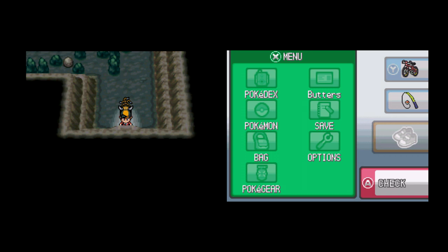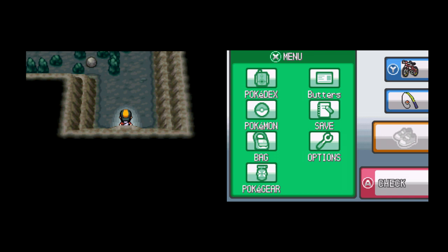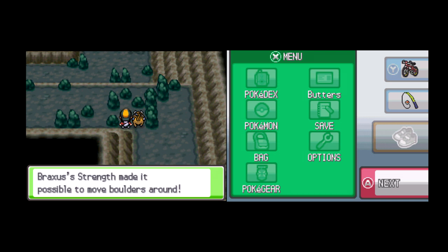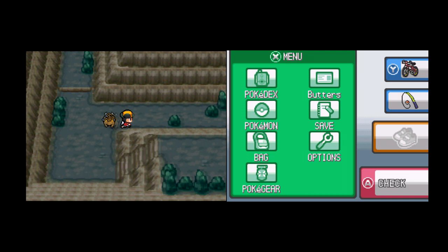I already messed up the first Strength puzzle of the game. You're supposed to push that boulder up there — there we go. Anyway, unlike Red, Blue, and Yellow, there are no trainers here, just a bunch of Strength puzzles and items to find, so it's actually not that tough, unless the remakes made it a little tougher, which they really should have because this was way too easy.